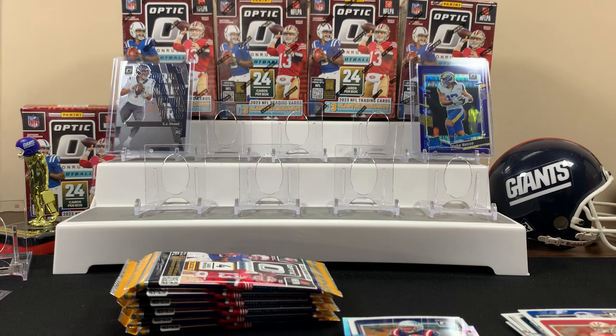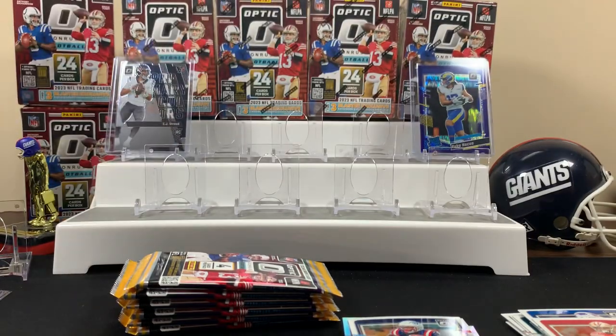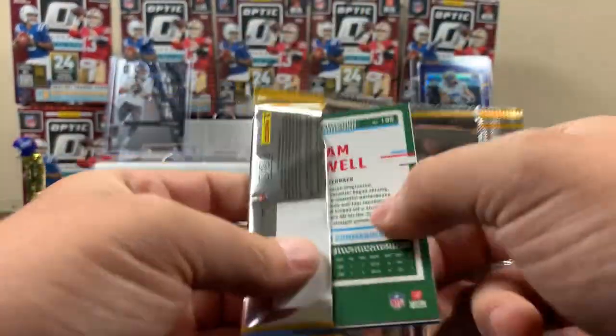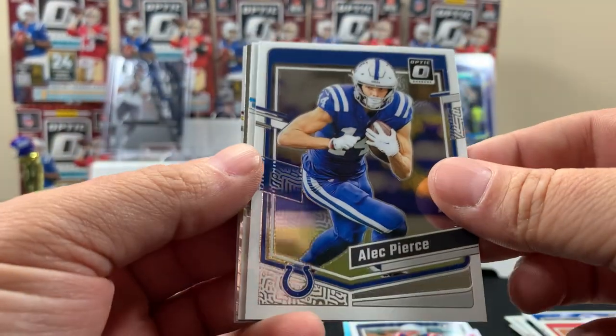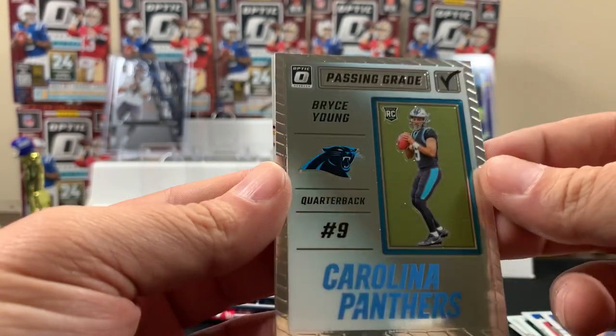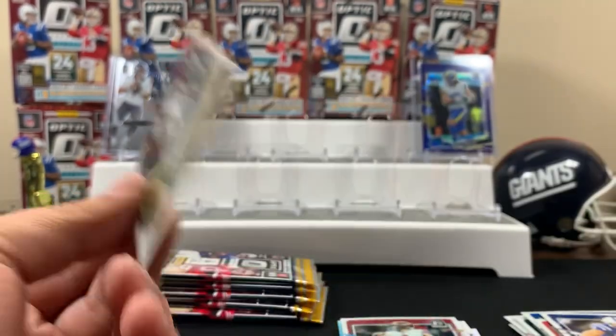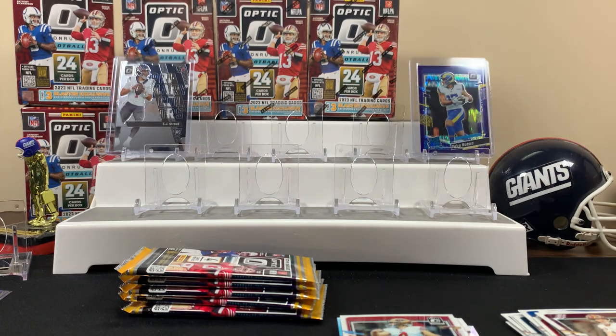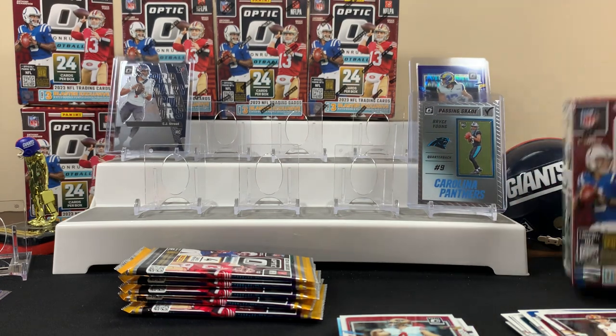We got six blasters for this video - on to number two! First pack: no purple, Pierce, Jake Moody. A Passing Grade insert with Bryce Young and Sam Howell - we'll take it. There are a lot of inserts in these, you're going to see a lot of new stuff. You can get autographs in here - I've seen guys pull autographs from these blasters.